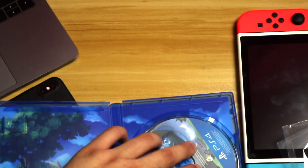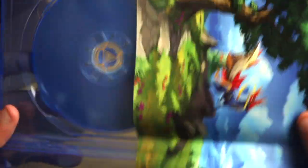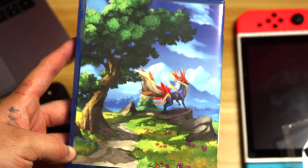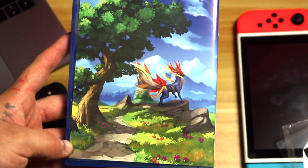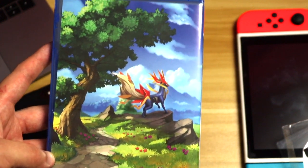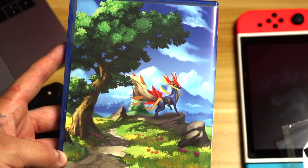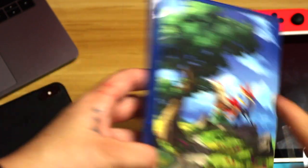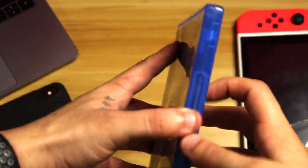It does seem that we do have a reversible cover here, which is pretty cool — I like when games do that. Let's flip it over. And there it is — some beautiful art style right there. The game has plenty of it. When you get into battle scenes, like if you're in a cave, it'll have a beautiful cave-drawn background. I really dig that. I can't recommend it enough — go check the game out. There it is, a beautiful reverse cover.